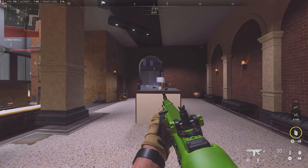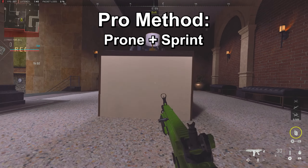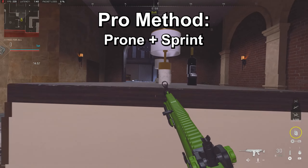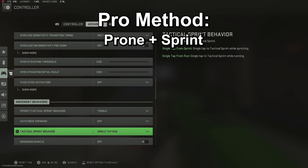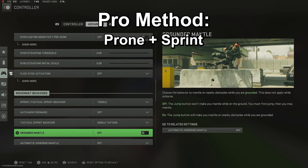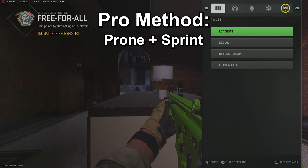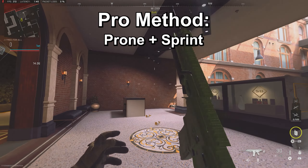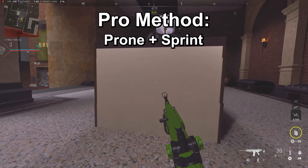I'm going to give you some settings to make doing it a little bit easier. The proper way to snake is by proning or laying down and then sprinting forward like this — and now you can see it's starting to look pretty familiar to how the pros do it. If you want to do it a lot easier, open up your settings, go to controller, go to the advanced tab and scroll down until you see tactical sprint behavior. Make sure this is on single tap run — it defaults to double tap. This will make it so that as soon as you press your sprint button, you do your tactical sprint forward, which brings you up out of the prone and helps you snake a lot better.